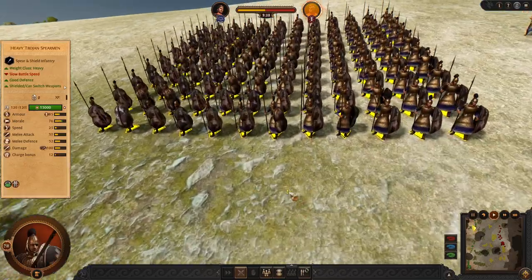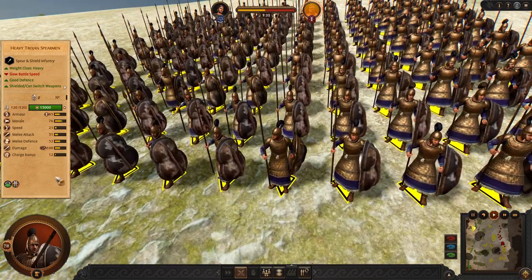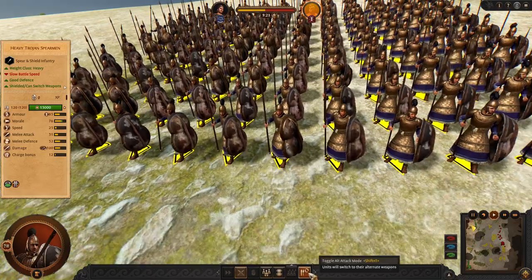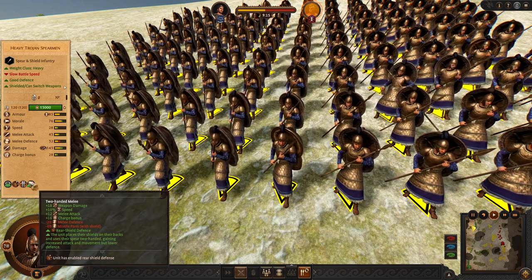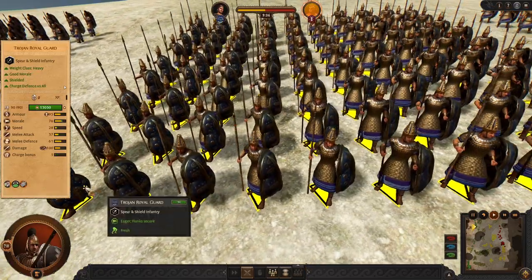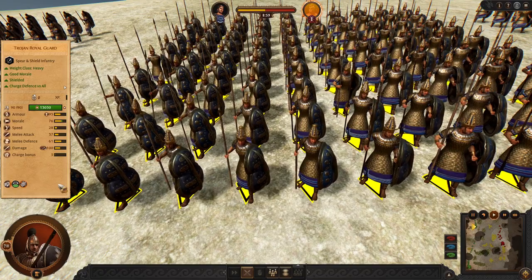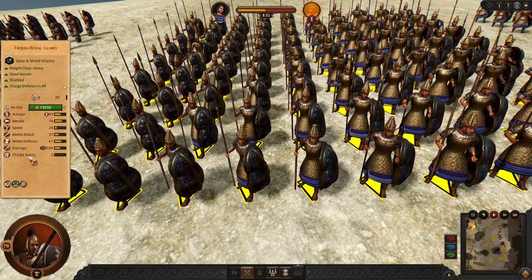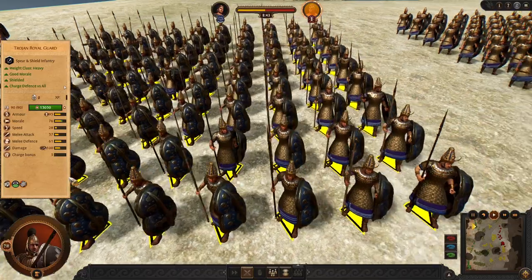Now let's move to the late game units. In this section, we start with the heavy Trojan spearmen. These guys are a very solid backbone of the Trojans — they perform well, have a lot of HP and models, and are defensive. Optionally you can switch weapon and put their shields on back for more charge and damage. These are tested by many battles in our community. An alternative, more expensive option is the Trojan Royal Guard. These guys are even more defensive and able to hold very well, and you pay for their defensive capabilities.